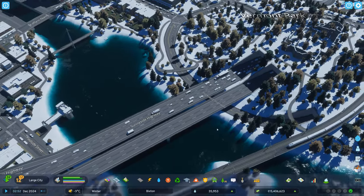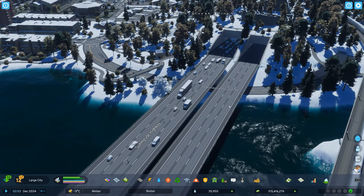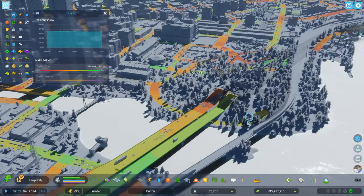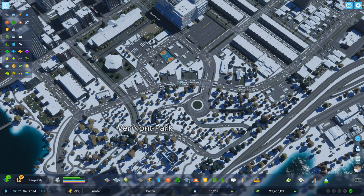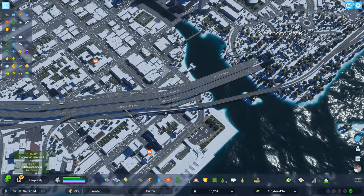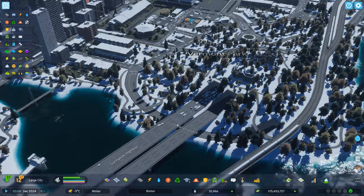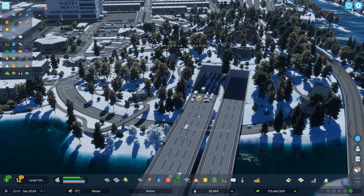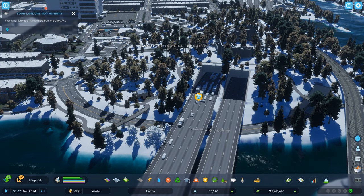I guess everything despawns after a while — myth busted. Oh my god, look at the traffic now! You can't see the underground traffic but it's backed up into the city. All the vehicles trying to get onto the highway have nowhere to go. That was crazy — a multi-car pile-up in Cities Skylines 2! That's going to be the thumbnail. And of course now we've got a traffic jam.